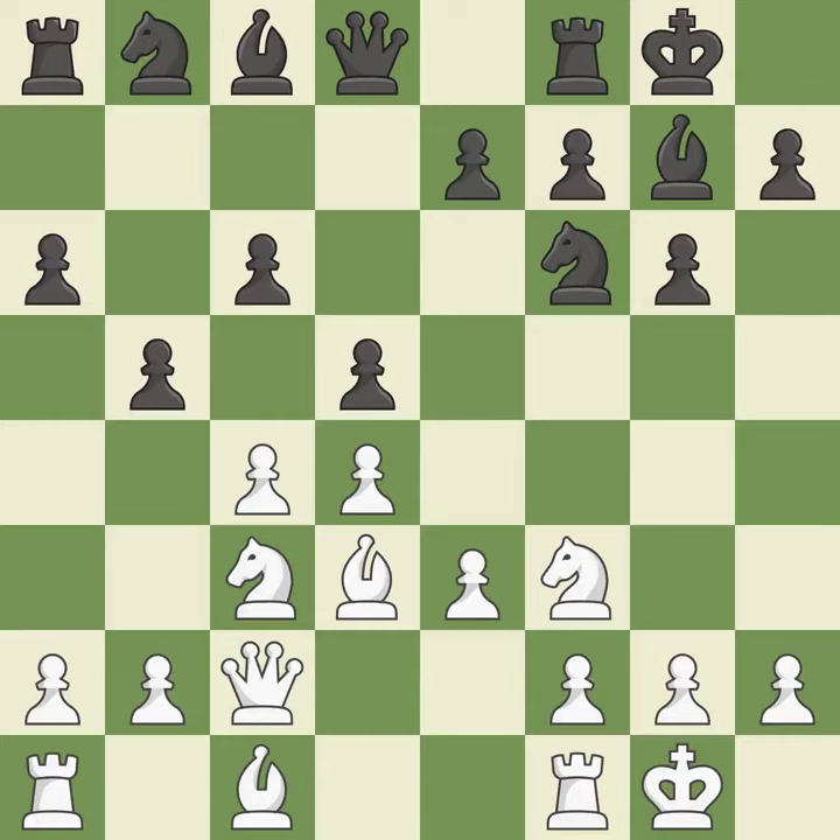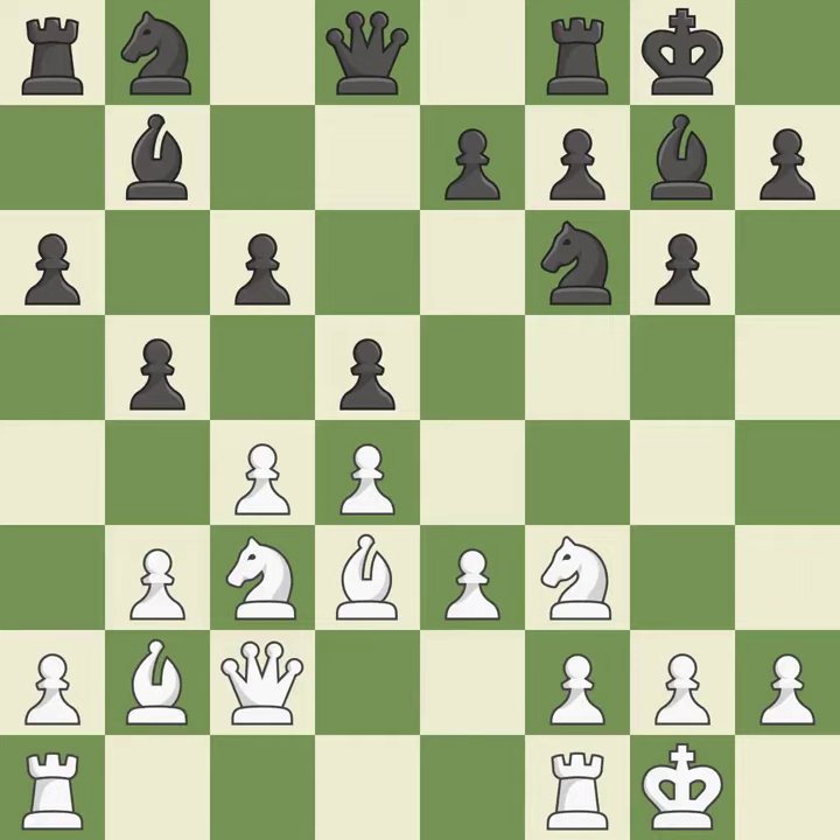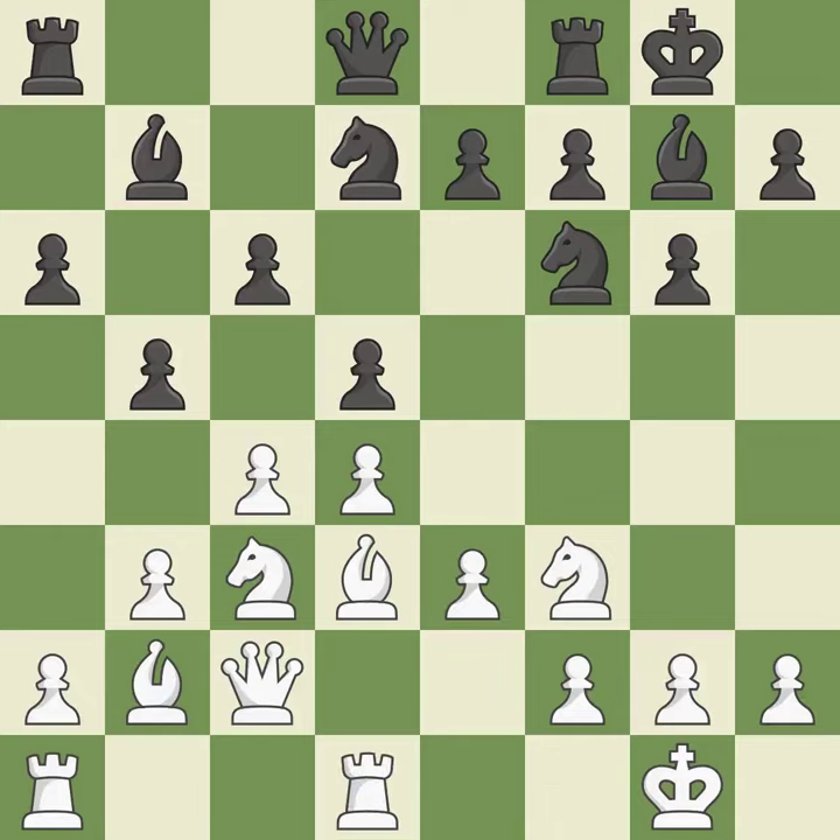This protects the attacked pawn. By developing a bishop from its initial square, this activates it. Now that the rooks can see one another, they can defend one another. A knight moves out of its beginning square and into the action. What I would have advised is that. A rook enters the action after developing outside of its starting square.